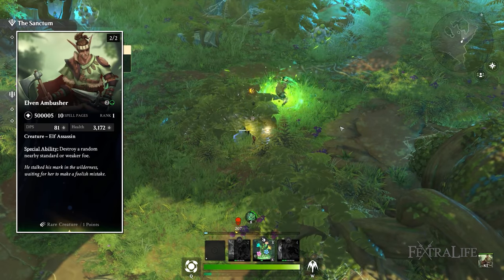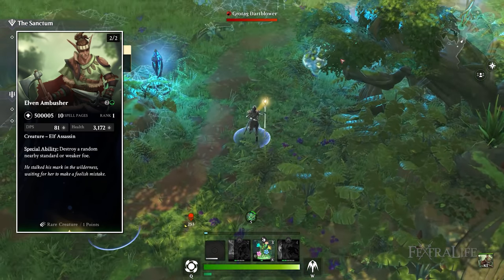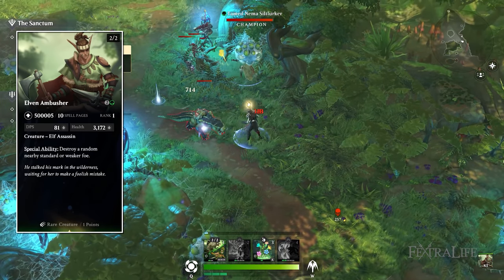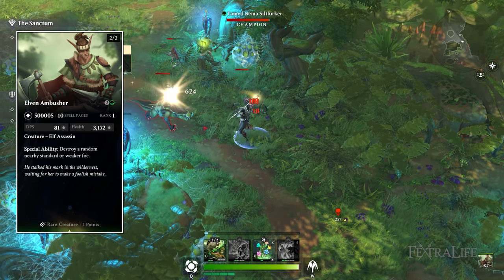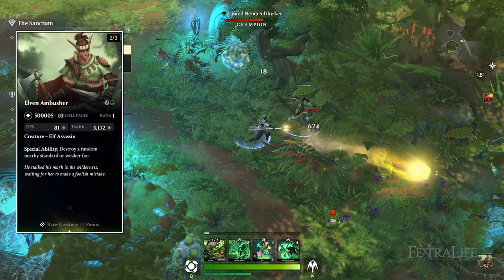Elven Ambusher is a 2-2 creature for three mana. Its special ability is that it automatically destroys a random nearby standard or weaker foe — not a champion or elite — every 10 seconds or so, one-shotting them in between its regular attacks, which is fantastic.